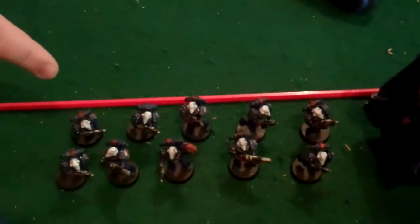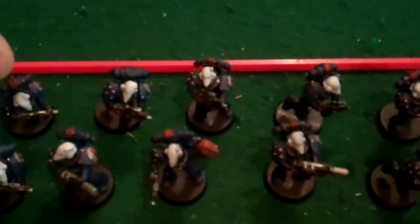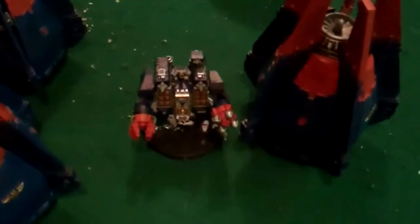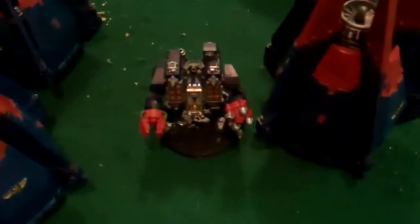The first squad of Sternguard have double melta guns, Sergeant with a Power Fist, and they're riding in a drop pod. The second Sternguard squad has the same build — two melta guns, Sergeant with a Power Fist — but they have Pedro Cantor and, first time ever, a Librarian with Null Zone and Vortex of Doom, all in a drop pod. Last thing: an Ironclad Dreadnought, pretty much pimped out as can be, also dropping in a drop pod.